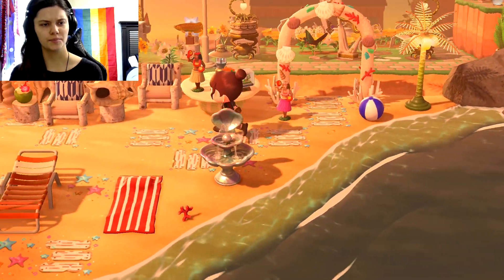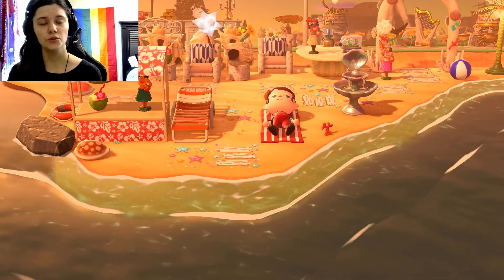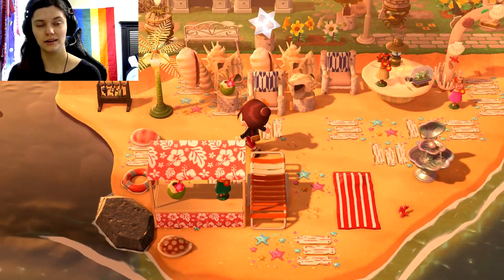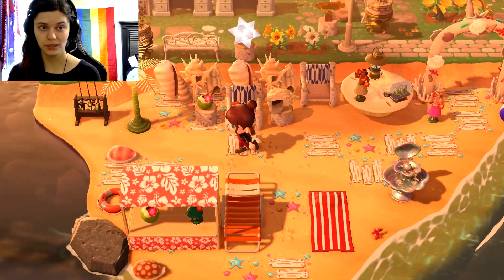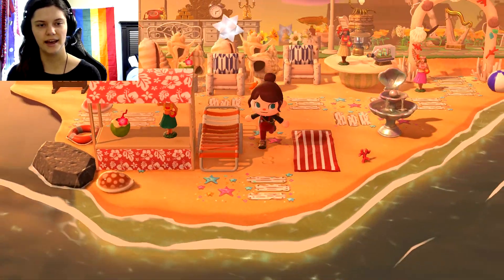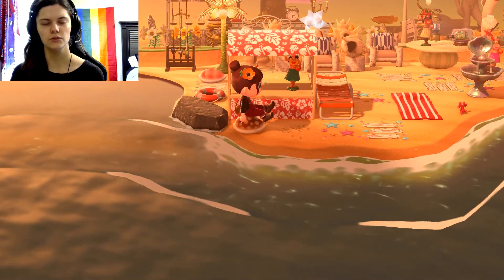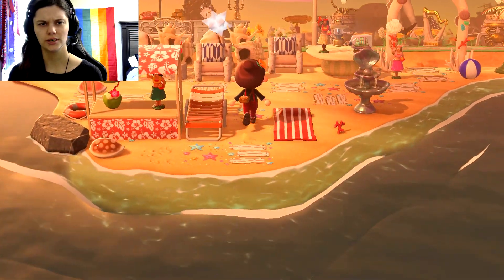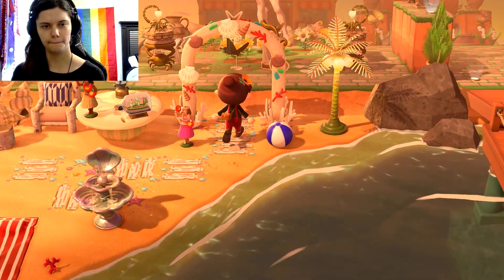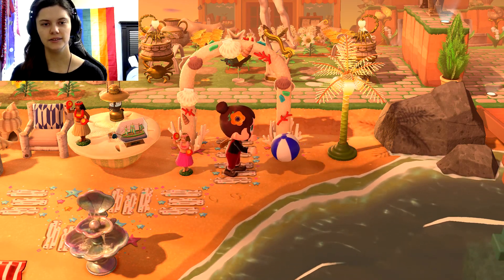We've got like a beach hangout area. I want one of these beach towels — I've seen so many of them and you could put custom designs on them, I think. I hope you can because that's what I want to do. We've got a little beach throne, shell themed — love that. And a cute little hula girl. Is this a lamp? No, it's just a stool. And you can play with these — if you press A, you can make them do that.